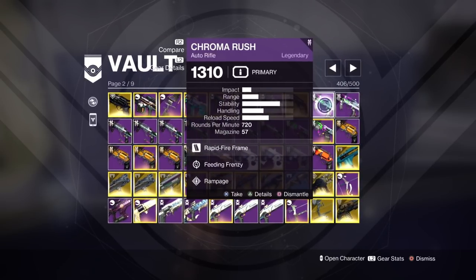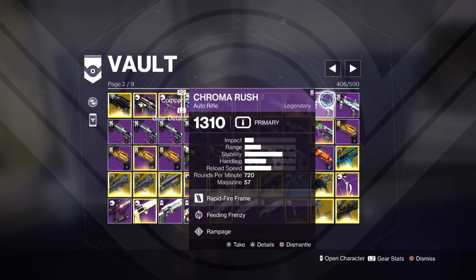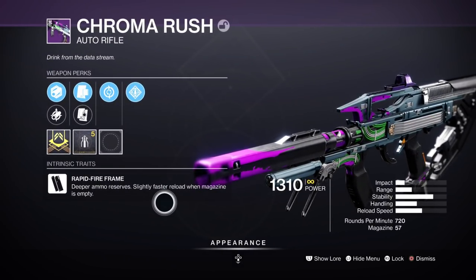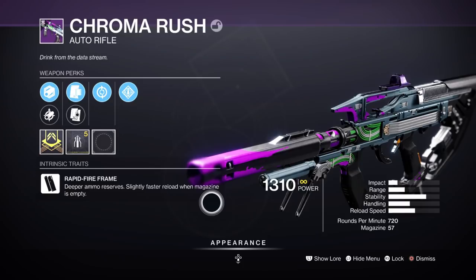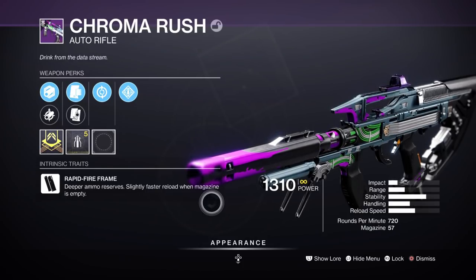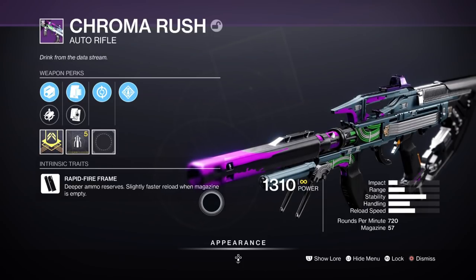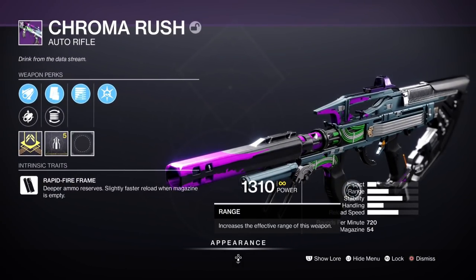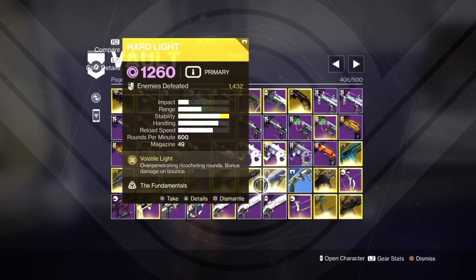Chroma Rush is exceptional, but it isn't going to be good in GMs. Look at the range stat — Rapid Fire Frames are the telltale sign of what they are. This gun is for ad clear where ads are really weak. If you're in a Lost Sector, it's a perfect weapon. Especially with Subsistence Rampage, which I do have that roll. But for end game, no — don't be using Chroma Rush. It just hasn't got the range. Even with the best range perks possible, you're still not going to have good enough range. Chroma Rush isn't going to be as good as you think for Grandmasters.